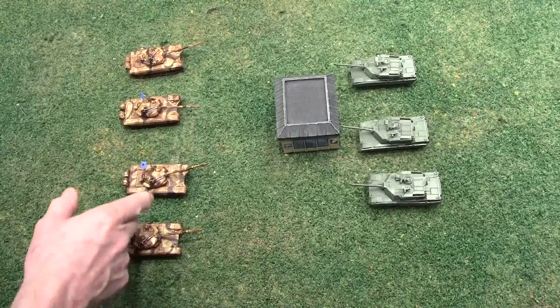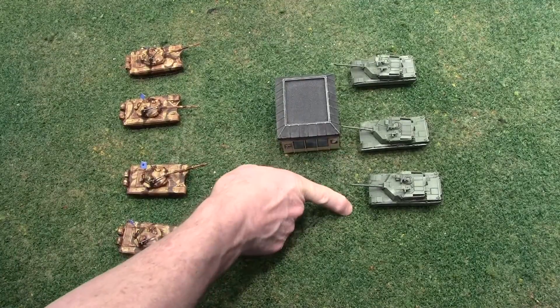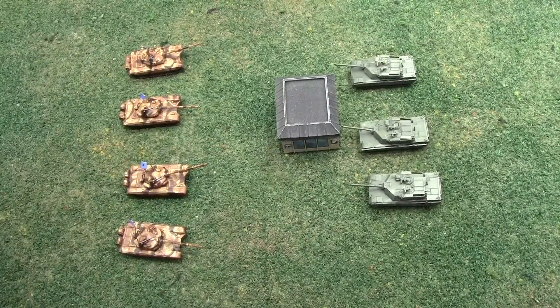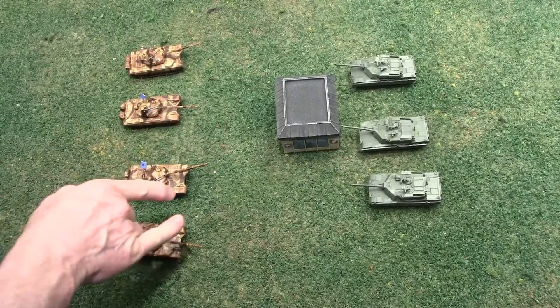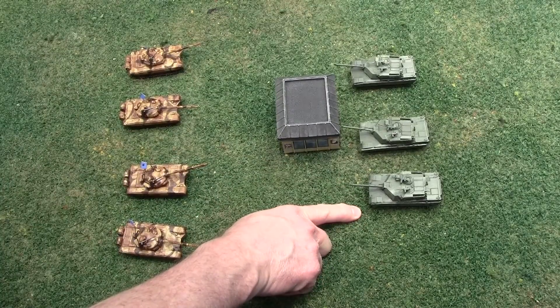Looking at this, these two can shoot at this one or that one, but they can't see that one. So who do they shoot at? They want to shoot at the easiest target. Remember, shots can be allocated as long as it's a valid target, so these two are a valid target for these two.